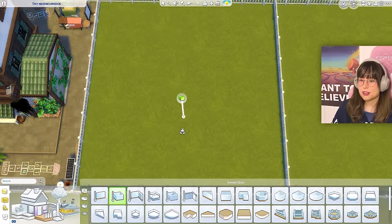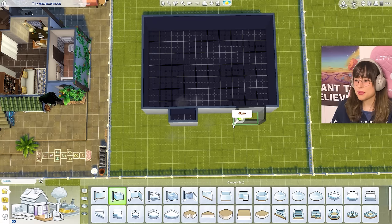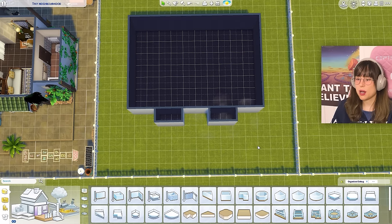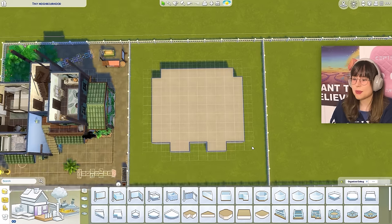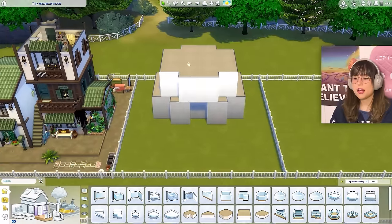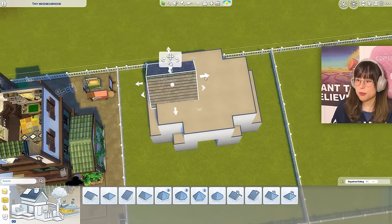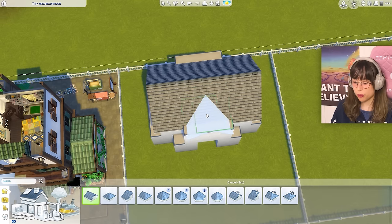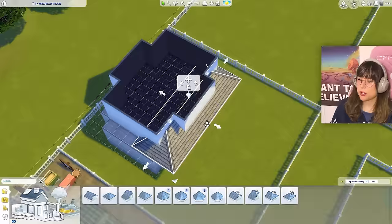Going to make a little ranch — that's good for us. Starting with the box shape, adding bumps for character and interest. Making shapes on the second floor too. For the roof: laying one section along, another going the other way, and a terrace-style roof — the kind you see on ranches.